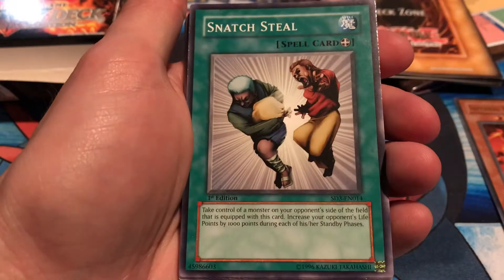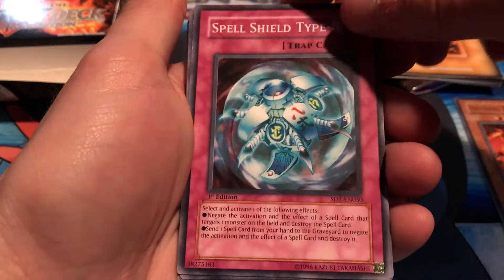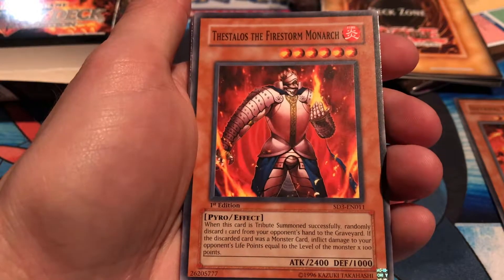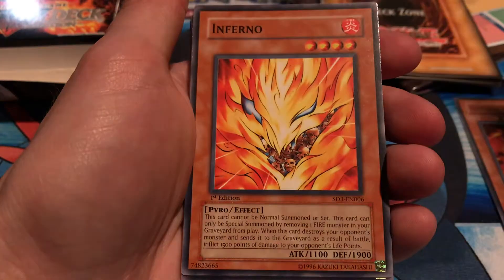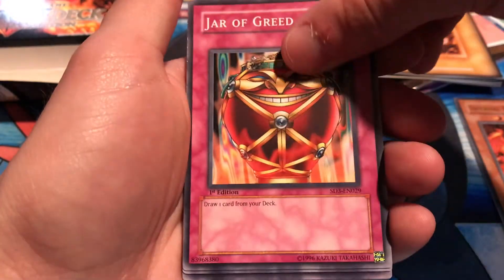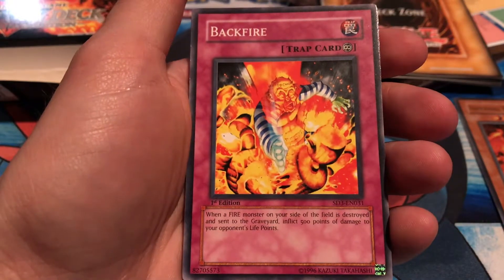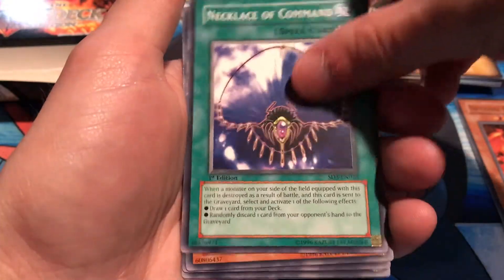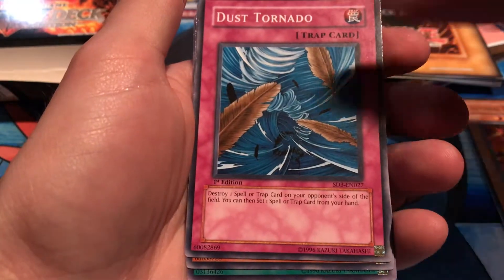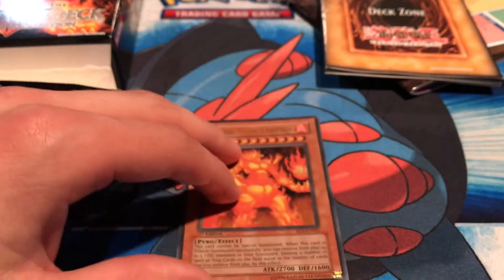Then we've got UFO Turtle, Snatch Steal, Raging Flame Sprite, Reload, Spell Shield Type-8, Thestalos the Firestorm Monarch — so we've got a monarch in the deck, pretty good — Meteor of Destruction, another Inferno, Dark Room of Nightmare, Nobleman of Crossout, Solar Flare Dragon, Jar of Greed, Blazing Inpachi, Tribute to the Doom — I remember using that card a ton — Backfire, Necklace of Command, another UFO Turtle, Molten Destruction, Fox Fire, Ultimate Baseball Kid, Dust Tornado, Little Chimera, and finally Level Limit Area B.